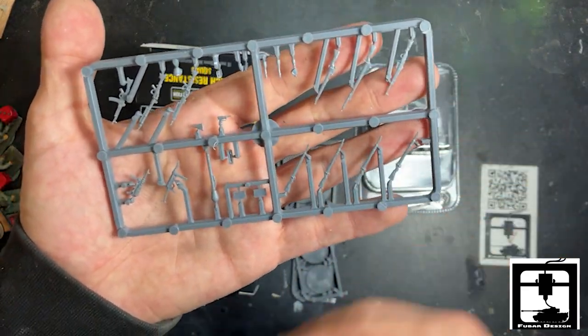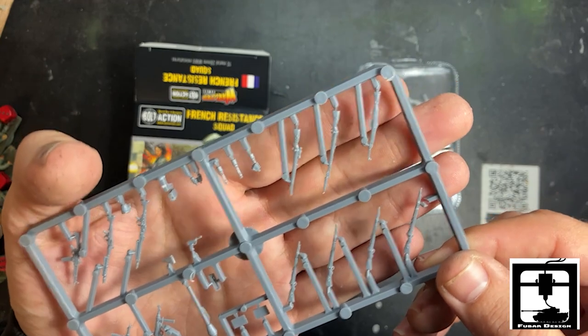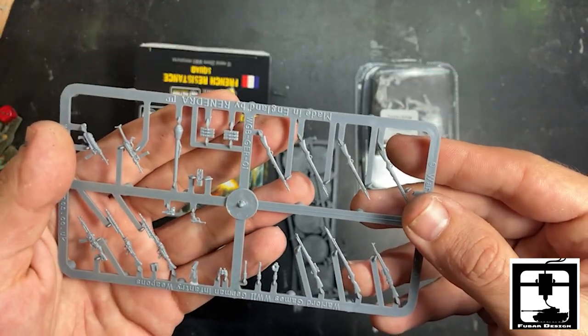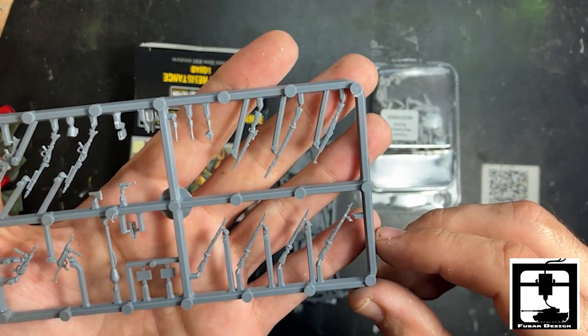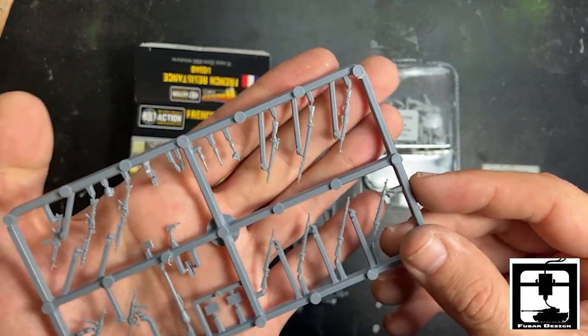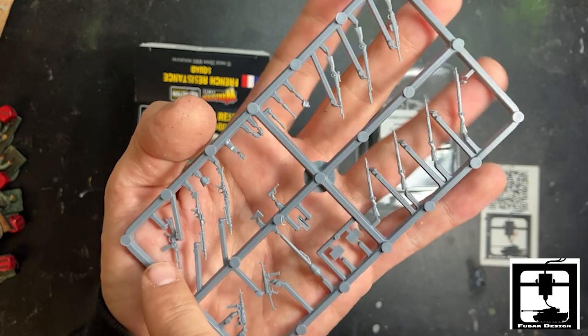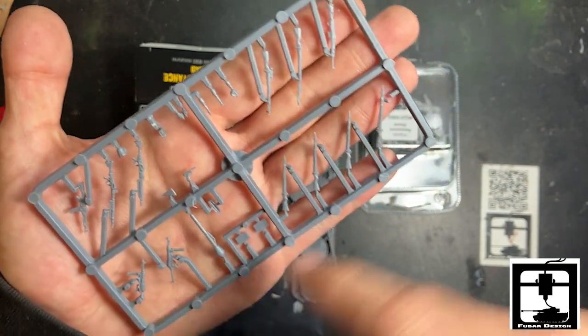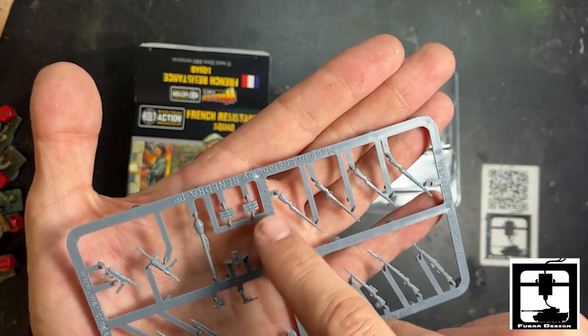First thing up, we got what looks like a sprue of weapons — German weapons. We got eight rifles, two LMGs, an assault rifle, a couple of SMGs, a Panzerfaust, a couple of accessories, and some ammo.